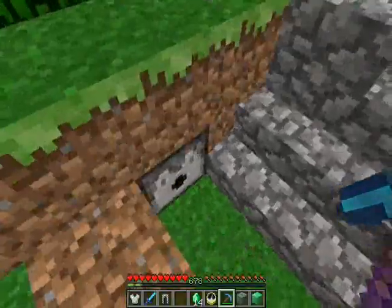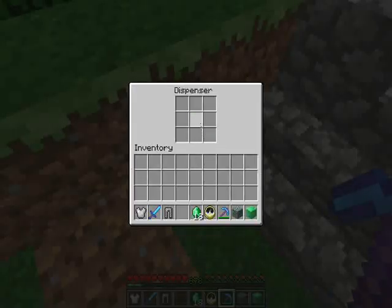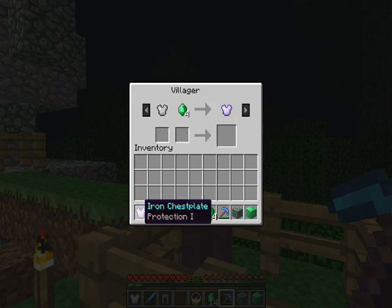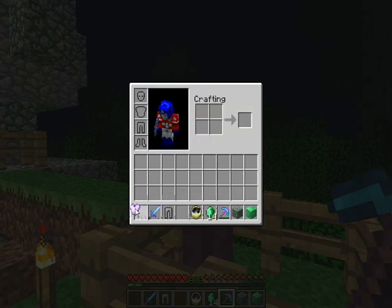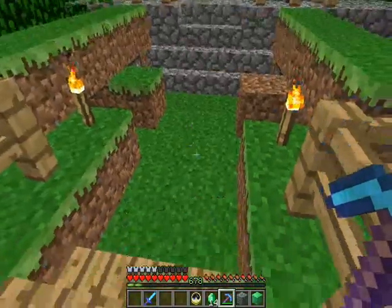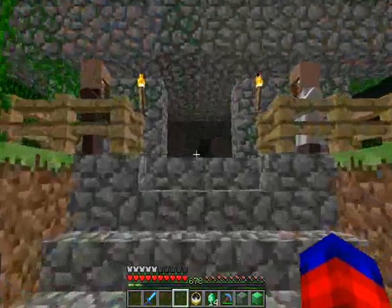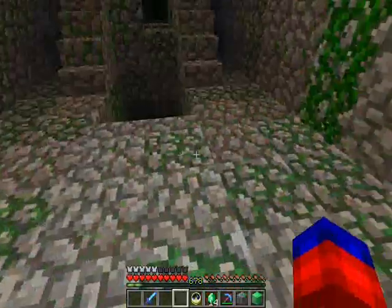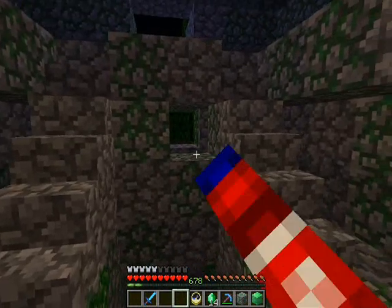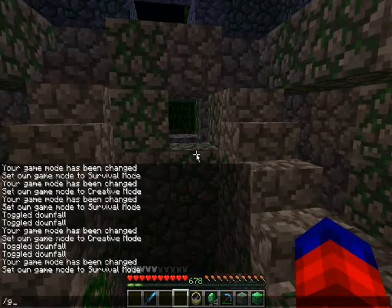I'm going to take this because I want it. Swag — I've got it. Alright, let's go into the jungle ruin. It's very dark, as you can see. If you're wondering why that's broken, that was me a bit earlier on.